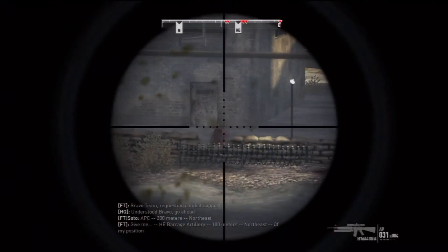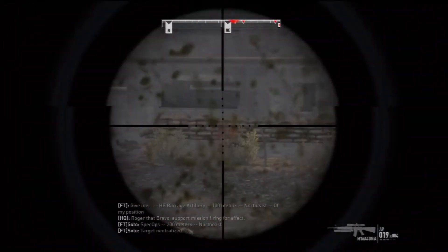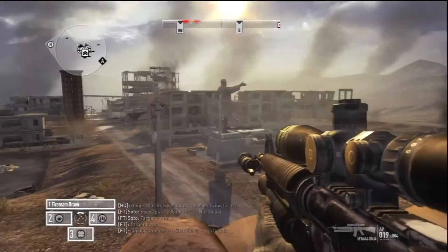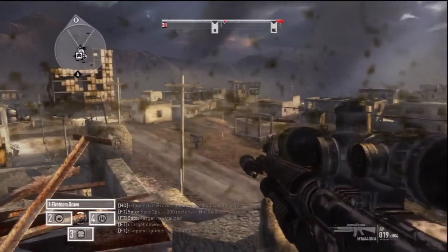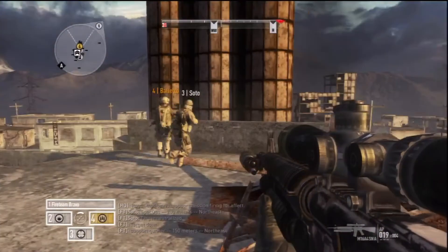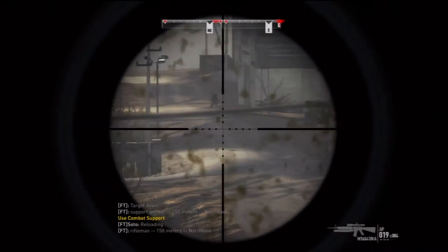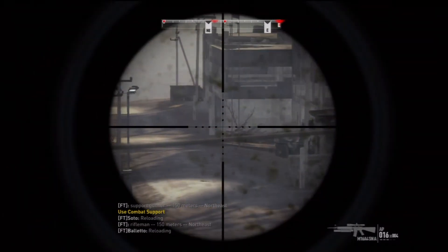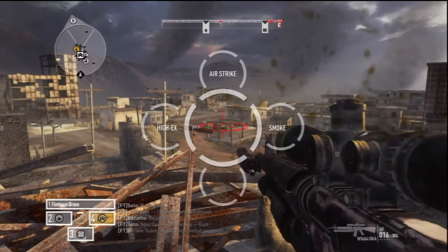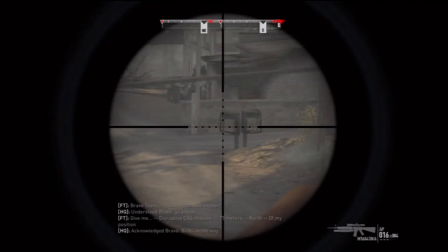Give me HE Barrage artillery, 100 meters northeast of my position. Roger that, Bravo. Support. So hopefully that combat support will take out a few units. I'm just trying to get to a better position so that the bombs don't hit me. I do have combat support, so — air strike to take out that APC. Disruptive cast mission, 75 meters north of my position. Acknowledge, Bravo. Bird's on the way.